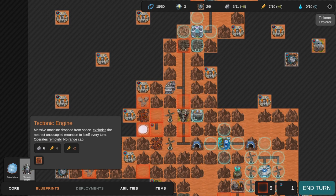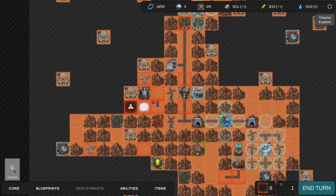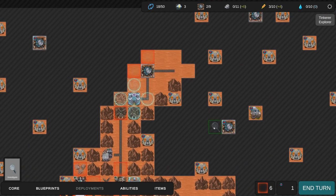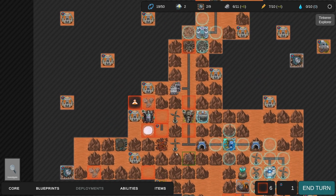It will destroy diagonally - that's all I care about. We'll let it do its thing and then recycle it and get our materials back. In a weird way it's a good way of storing materials. End the turn - it destroyed that mountain. There's apparently another mountain over there. If we make a connection right now we'll connect to something else.